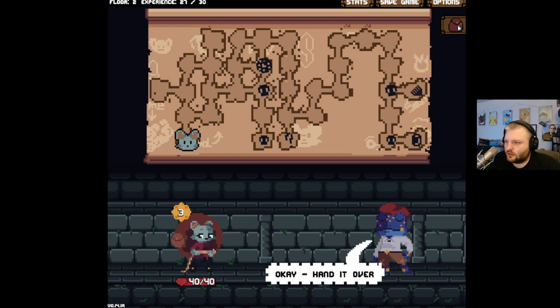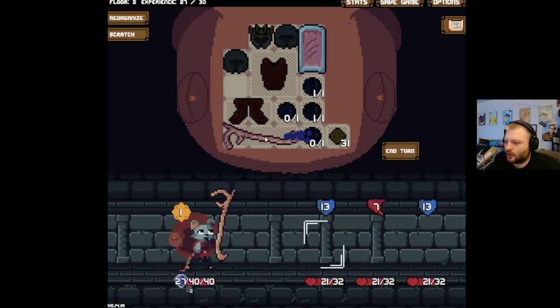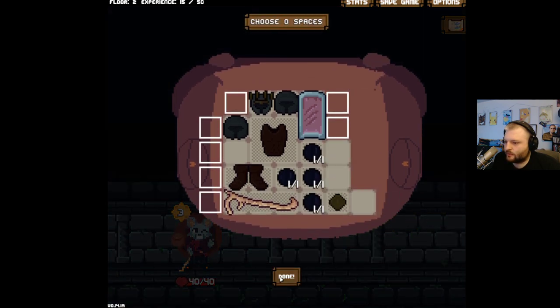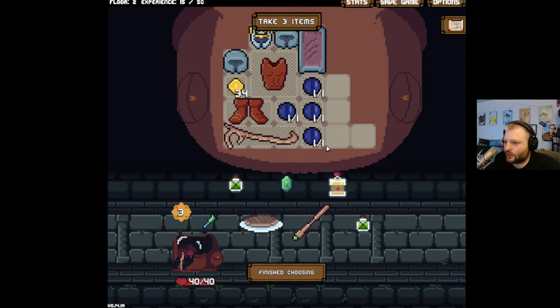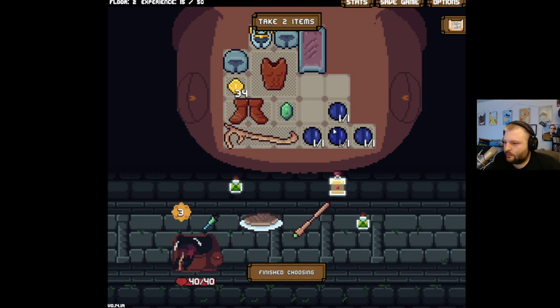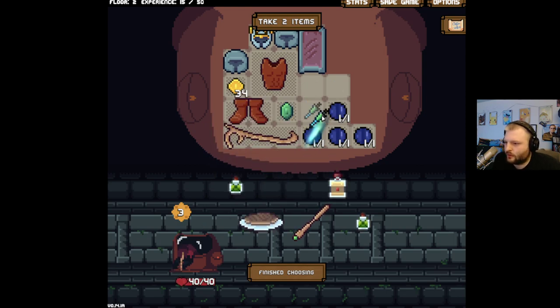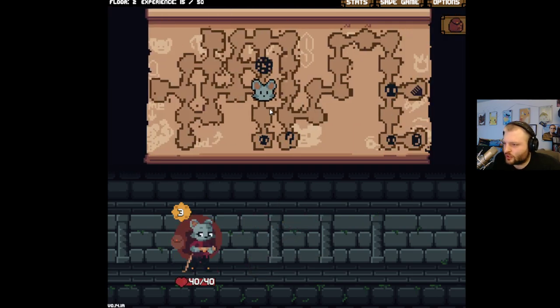Do we need a key? No keys on this floor. Oh baby — the wizard staff! Oh yeah, oh yeah! Someone tell me what the staff is called — the wizard staff! Oh yes it is. Weapon to this column — take it for now. Worst case we could sell it, but I really don't want to. We'll take a consumable.